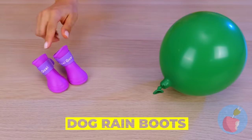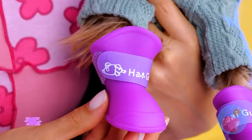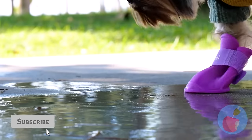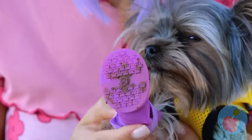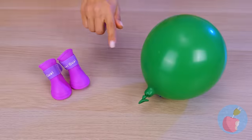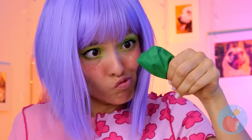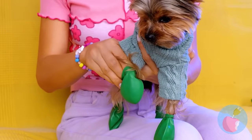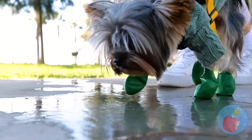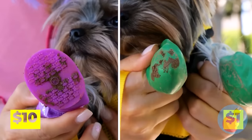Want your pup to be a fashion star? Start with boots — let's try these first. Aren't they cute? Perfect fit! Just remember, we need four in all. It's not like your pup can resist all those puddles! Now let's try the balloon — deflate it a little and place on your puffer. It still protects their paws from all that dirt, and it's cheaper than a doggy treadmill!